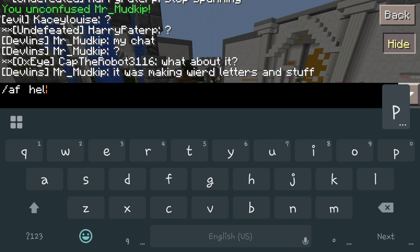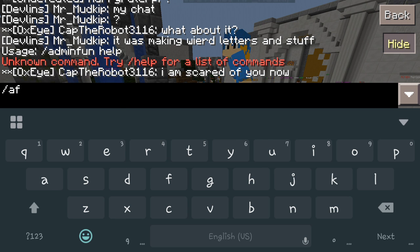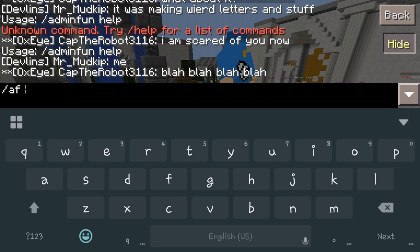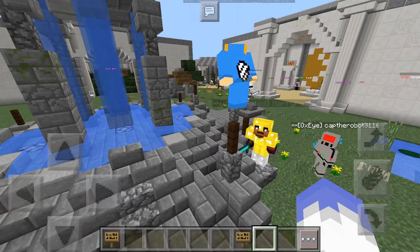Let's pull up the next page. You do 'AF help 2' — or 'admin fun help 2'. There we go. On the second page you can see we've got fake join, fake op, fake quit, freeze, help, max health, player chat, and random TPs. With those you can definitely have some fun.